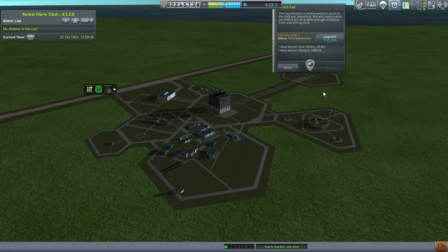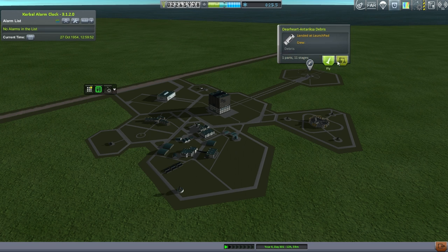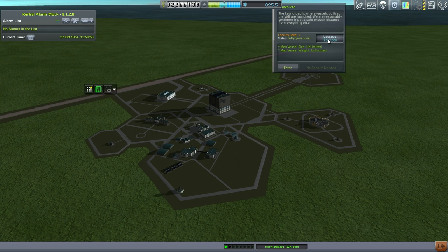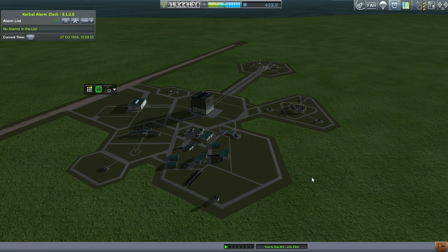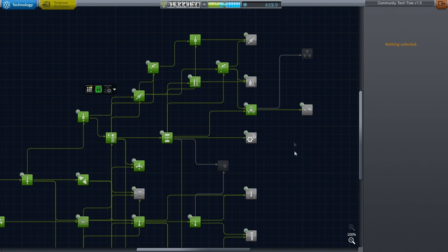I've hit a bit of a snag in building my rocket: I'm hitting against the 1,000-ton limit, amazingly enough, so I'm going to upgrade the launch pad. I've also reconsidered the whole M1 thing — I want to try it out to see if I can make the rocket smaller with it. I'd like to use technology that has actually been flown, but the rocket is getting pretty big. We're getting to Saturn V levels here.